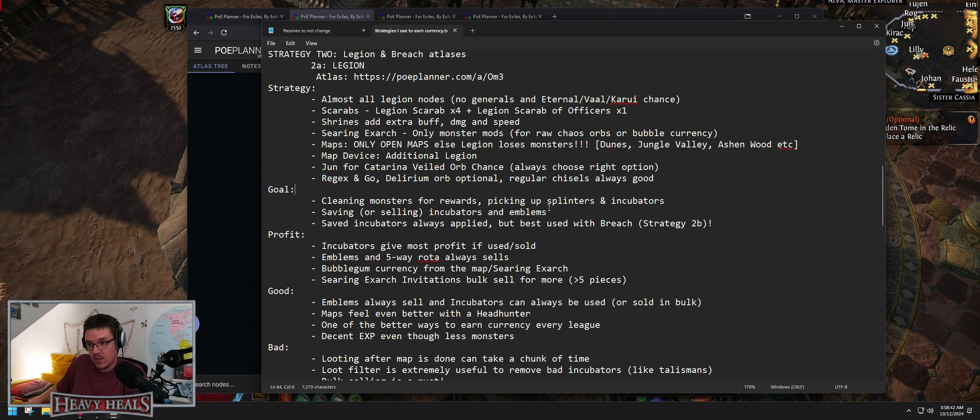You also want to pick up Jun because Jun is great for intelligence gathering and such. You're picking up scarabs because you're going to have loads of monsters — unique monsters from Jun, regular rare monsters from everywhere else. It's a very lucrative method. The scarabs: four regular legion scarabs and one scarab of officers — don't make the mistake of going for big expensive scarabs.